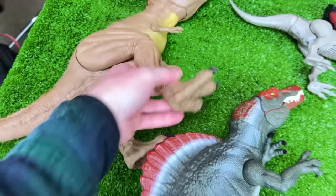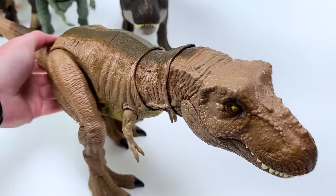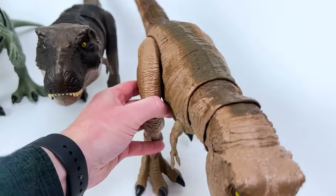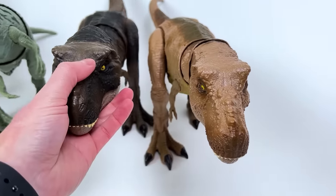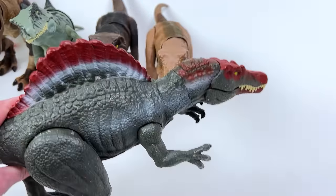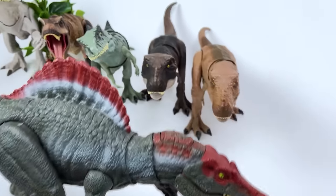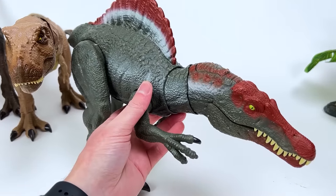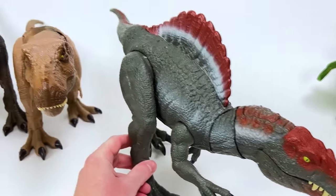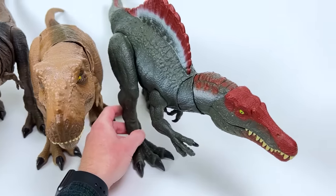I think it's this T-Rex that is the next largest — I believe this is a Camp Cretaceous Tyrannosaurus Rex and one of my favorites because of how you can move its neck and head around to look super lifelike. Here, we've got a big Spinosaurus figure — in real life the Spinosaurus is actually the largest carnivore, but in terms of the figure it's a bit smaller than some of these others. This is actually the Legacy Collection Spinosaurus, pretty hard to find nowadays. And right over here is a Legacy Collection Tyrannosaurus Rex in a really cool camo green color.